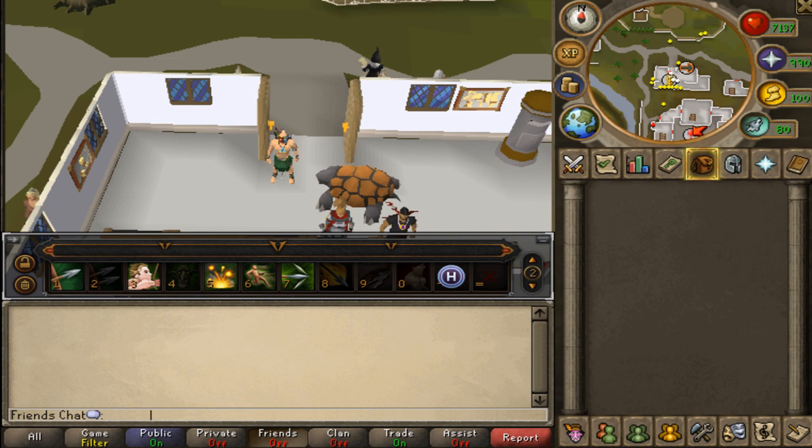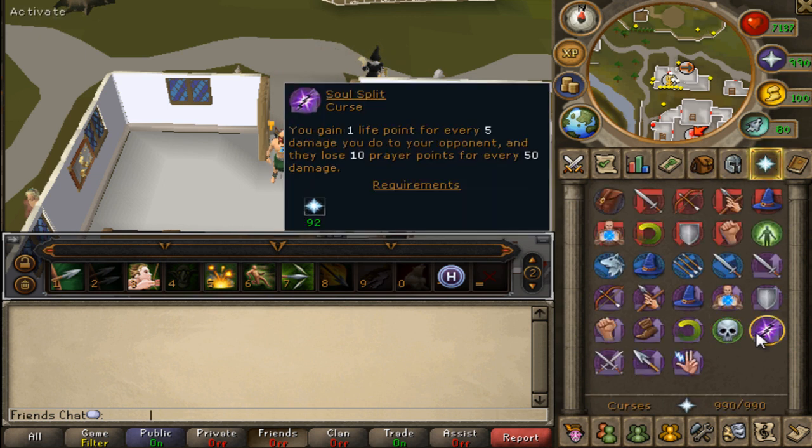It's advised to have 85 Herblore, 67 Summoning for the Beast of Burden — the War Tortoise, I believe — and 92 Prayer for Soul Split. Yeah, 92.